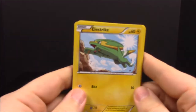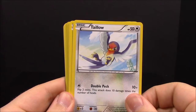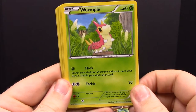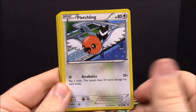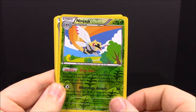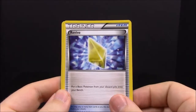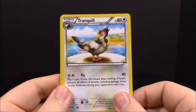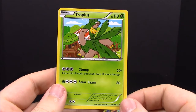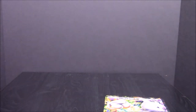Next up is our Roaring Skies pack. First up we have an Electrike, a Taillow or whatever, a Wurmple, Fletchling, Natu, Ninjask, Zatu, a Revive Trainer, Tranquill, and a Tropius — I don't know how to say it but it looks really cool, I really like the look of that card.